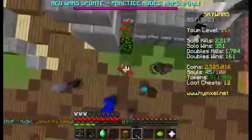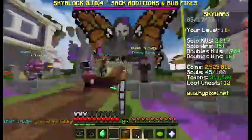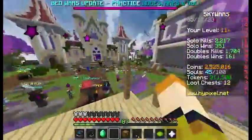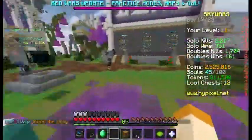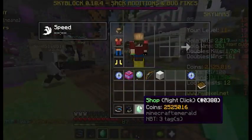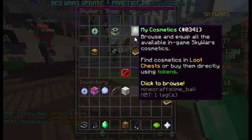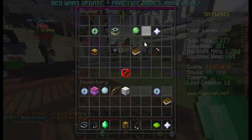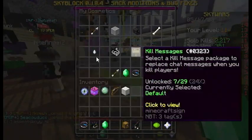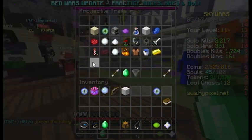Hello everyone, today we are back in Skywars and I'm going to introduce some new updates on Hypixel Skywars. For new players, you might not know this, but if you click here and choose your cosmetics — this slime bow — you can choose your projectile trails when you're shooting the bow.